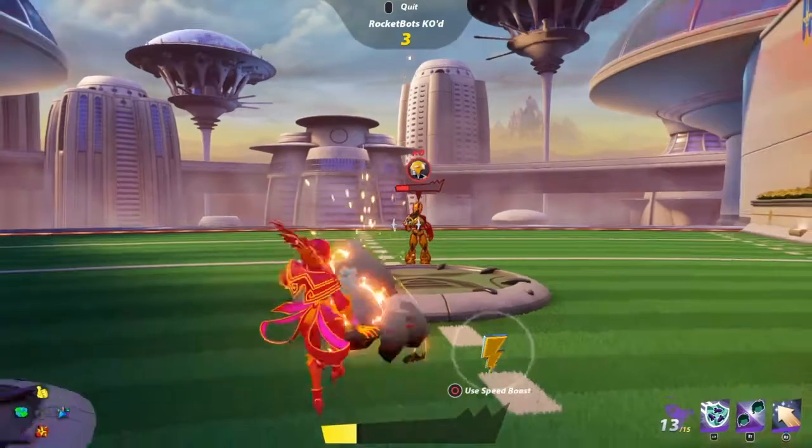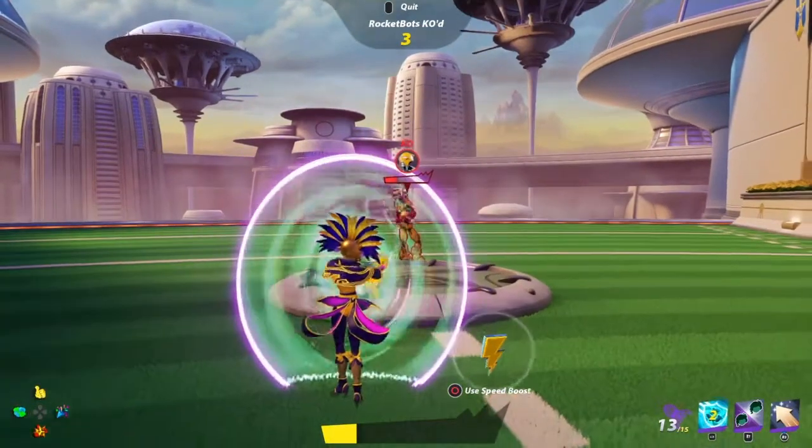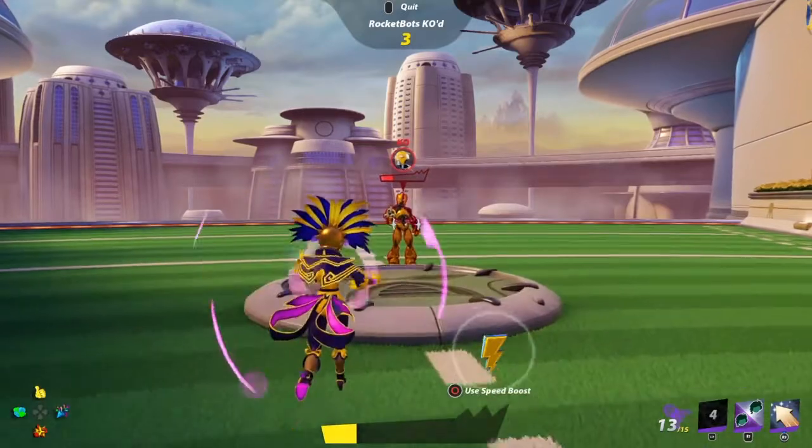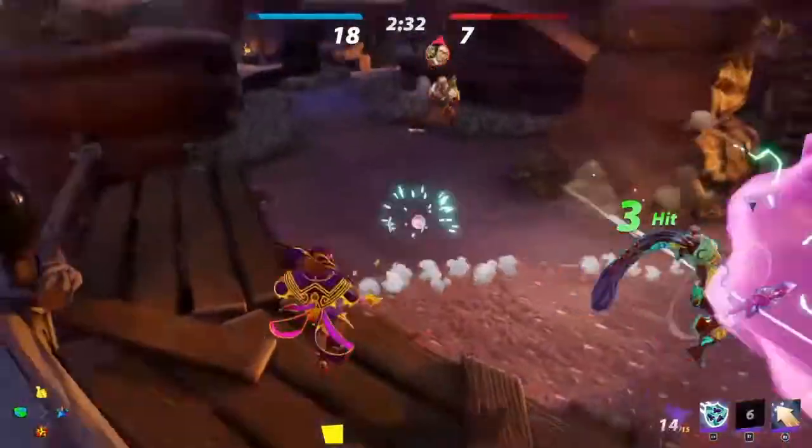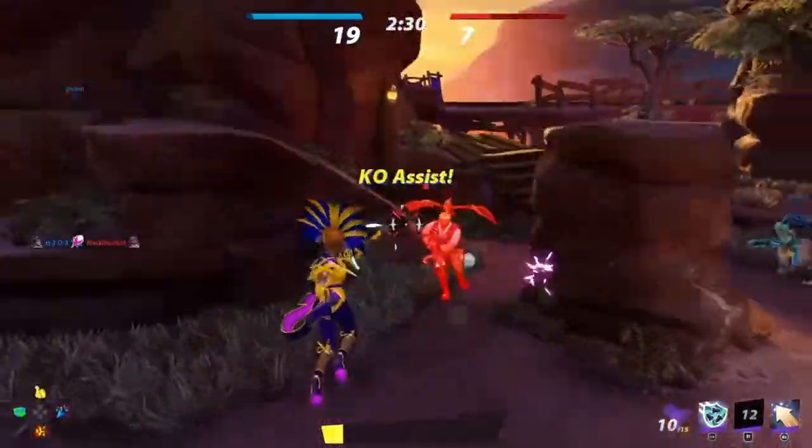Her two abilities are Mirror Shield and Phantasma. Mirror Shield is exactly what it says — it's a shield that will block all incoming rockets and you will take less knockback while it is up.